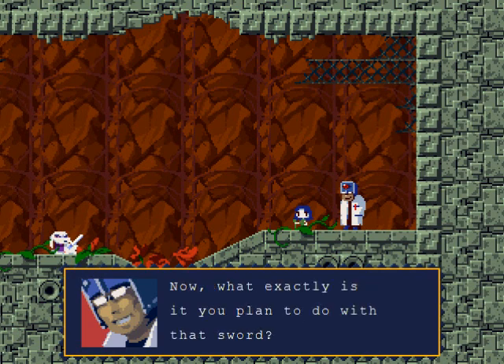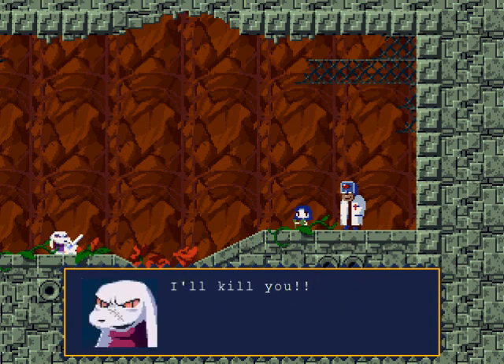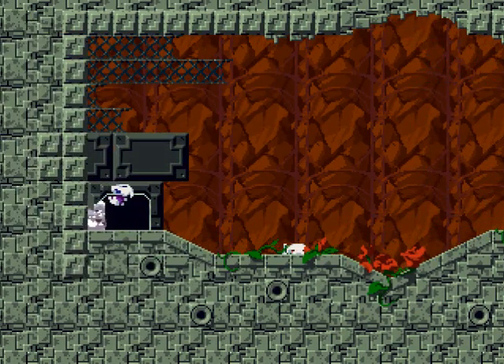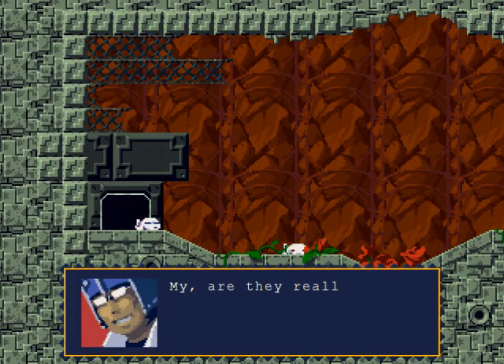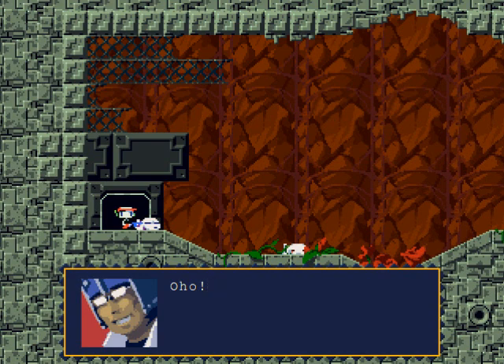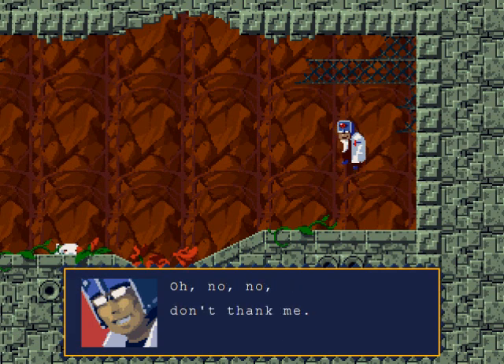The Doctor asks King what he plans to do with his sword — 'I'll kill you.' King attacks but the Doctor remarks he remains as useless as ever. Then I enter and the Doctor says: 'You're the soldier from the surface — you've come at a splendid time. Here, they're all yours — have fun, you three.' Uh oh.